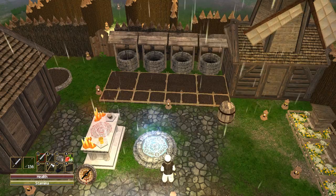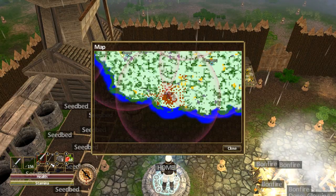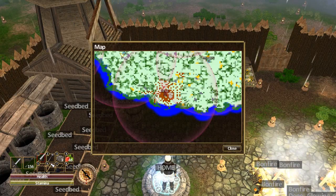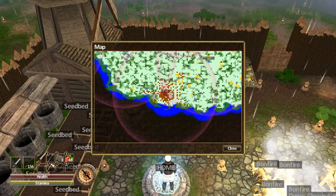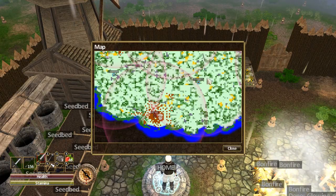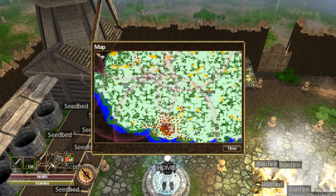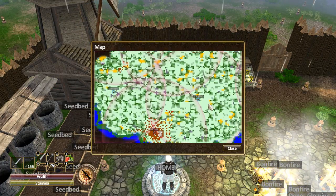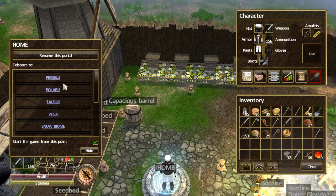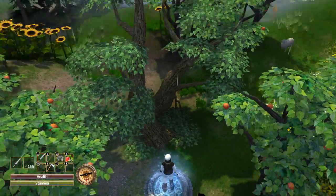Once you've gotten a decent base, you can start building yourself portals. Portals are places you can teleport yourself to, and they have a purple perimeter around them. Any other portal that is built cannot be inside this perimeter of another portal. As you can see, there is another portal named Perseus and one more named Jupiter. Once you have the portal built, all you have to do is click on it, click on the portal you want to teleport to, and you will teleport there with no problems.